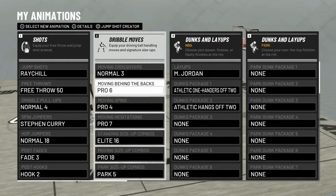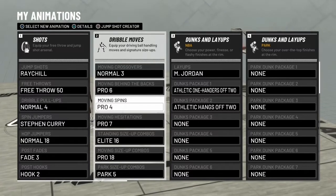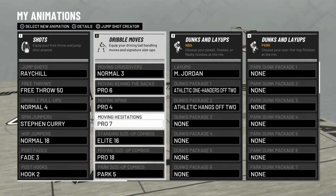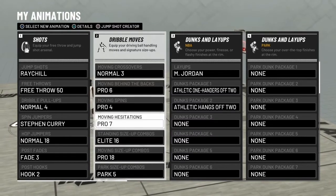Here go the animations right here. I got moving crossover normal three, moving behind the back pro six, moving spin pro four. I'm gonna show y'all the basics — the best things y'all need right here. Moving hesitation pro seven, because that's how you get the big step back.